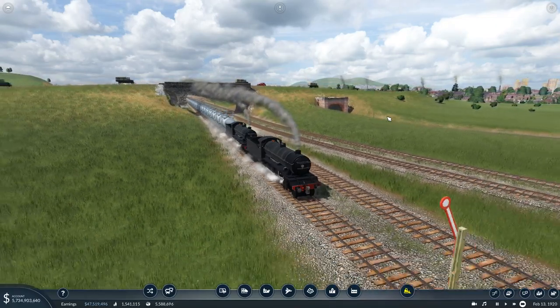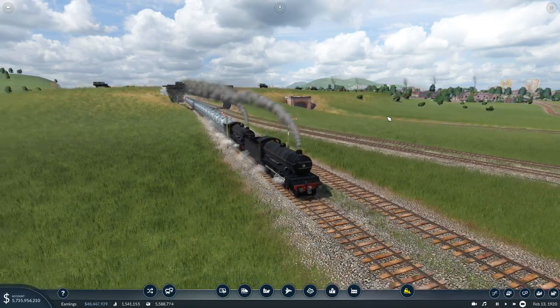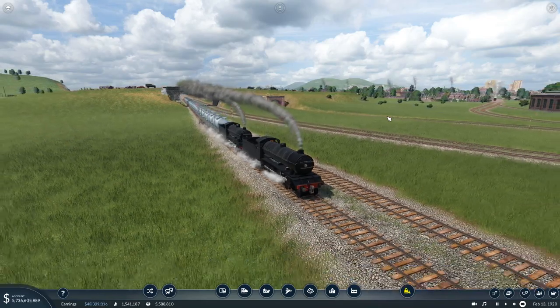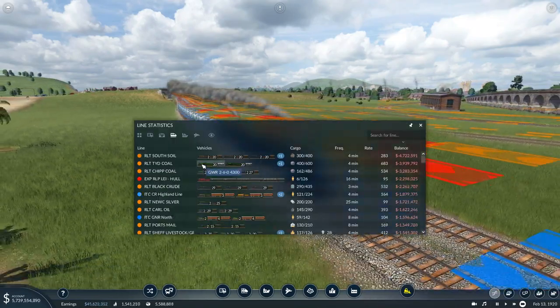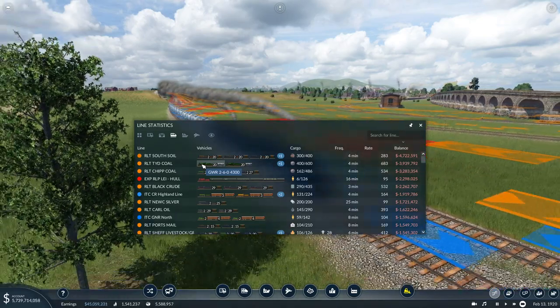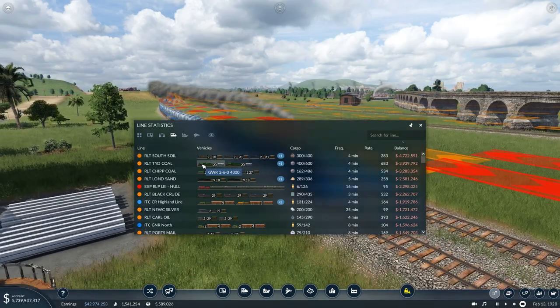Danny Boy here and welcome back to another episode of Transport Fever 2 on our little UK map. Made a few changes — as you can see we're currently making 44 million. The Tidful Coal line I actually cut down to one loco because the power rating is still mediocre; they still managed to do that little hill climb up to Tidful quite fine.